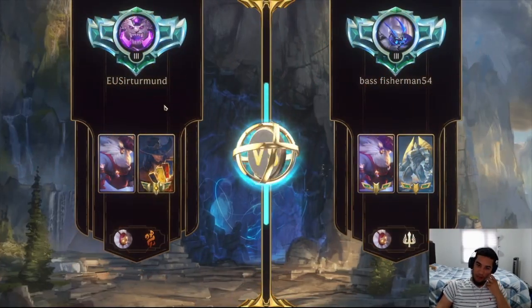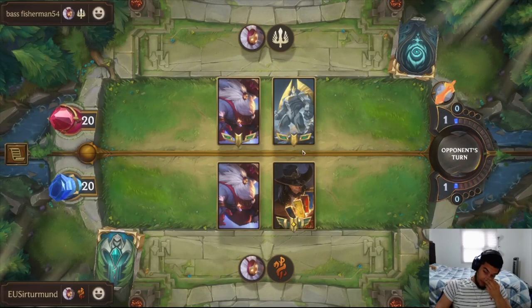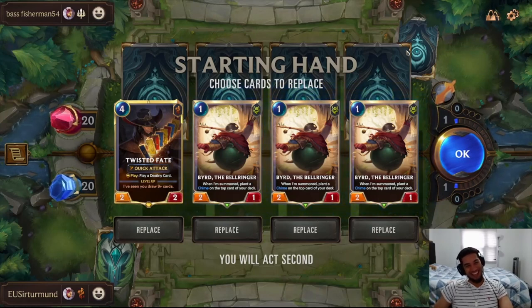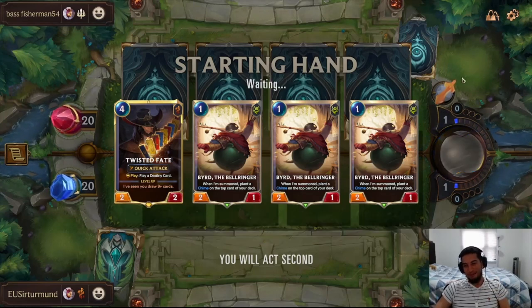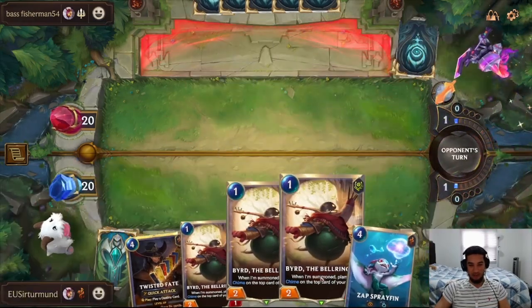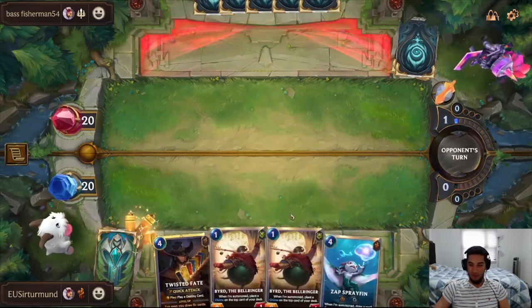So in this matchup, we'll be up against Bar Galio. My problem in this matchup is that the opponent's going to have a lot of challengers. What is this hand? I'm going to keep it for the memes. There's some potential our Twisted Fate gets really big, and that's all I care about. We have a 33% chance of the first chime hitting Twisted Fate, and next turn we're going to have a lot more of them on the field.